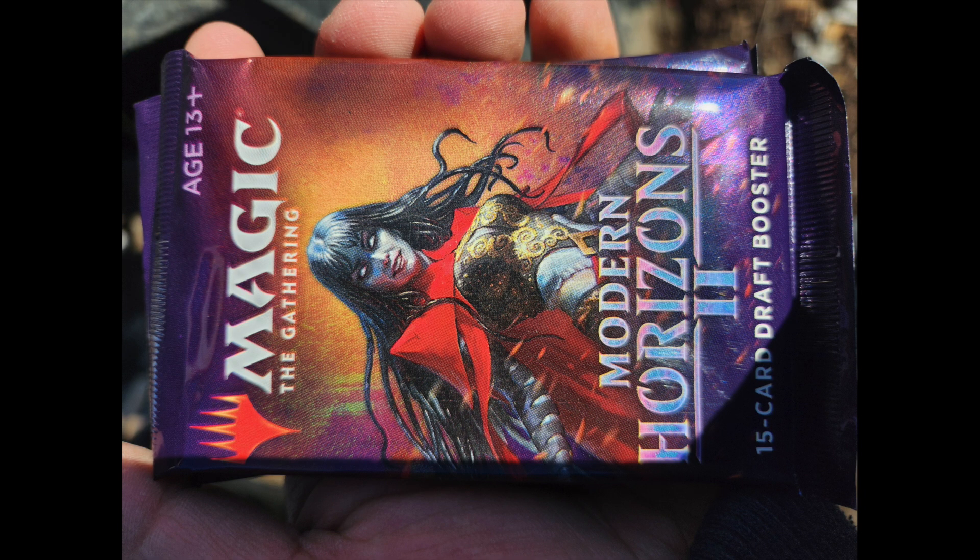It did seem like during that era of Modern Horizons 2, there were some issues with some of these stores basically having theft and loss. So could it be these are the return products from those stores back to WotC, and they're looking to just get rid of it because they're not really going to be able to sell this easily anyway when there's plenty of even draft and set booster boxes at distribution? Maybe distributors don't even want this stuff. The image is so low quality, it's really hard to tell. It's too far to read the actual label.